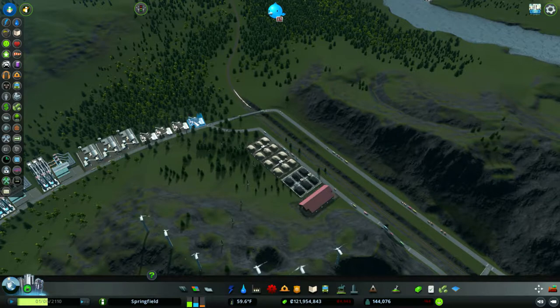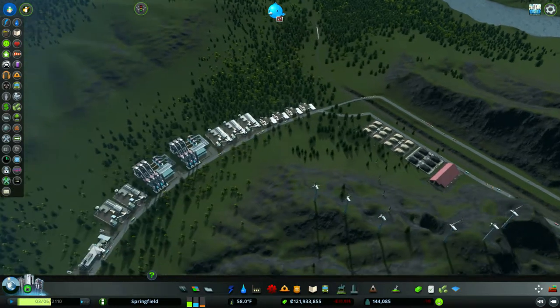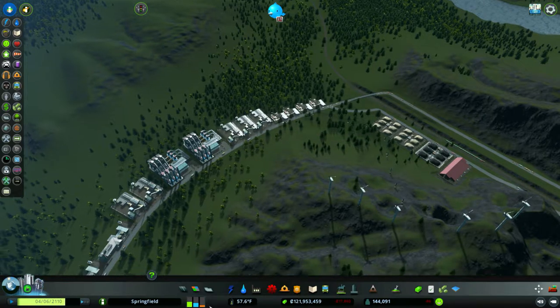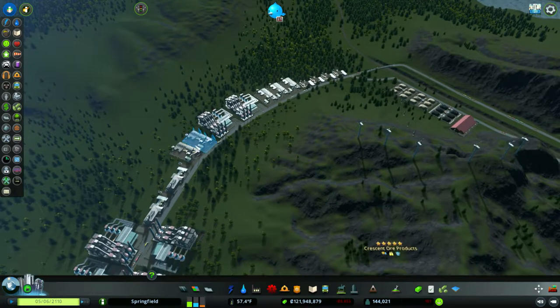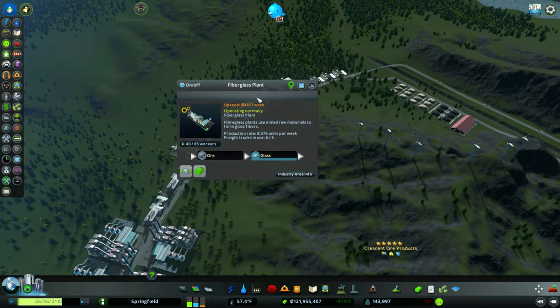This is where I've done all my processing plants. I have storage over here. With ore, we're creating metals and glass — glass goes into fiberglass and metals go into steel. I ended up putting four ore grinding mills that produce 4,200 units of metal a week. Then I put in a glass manufacturing plant — a level 2 building that turns 4,288 units per week into glass. I have three of those. The next level was a rotary kiln plant that creates metals — double the size of the basic ore plants. And then a fiberglass plant that produces 8,500 units. Got a couple of those.